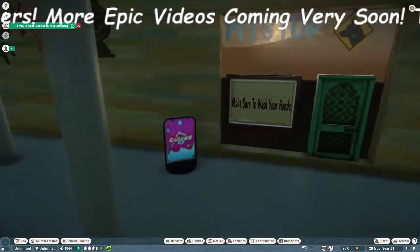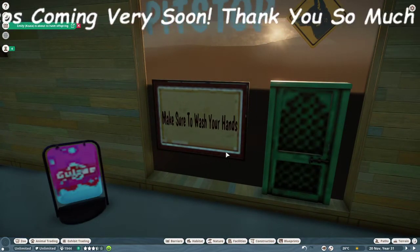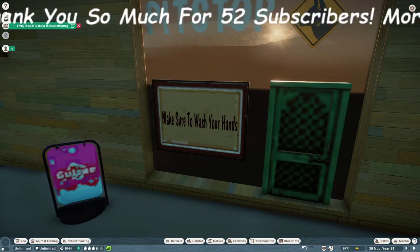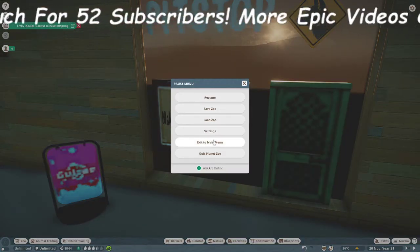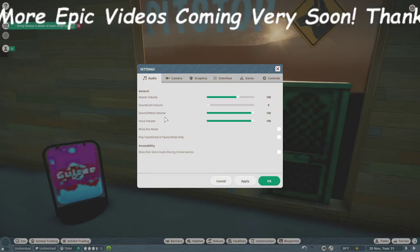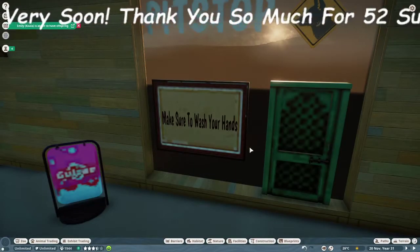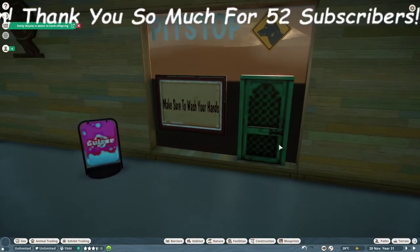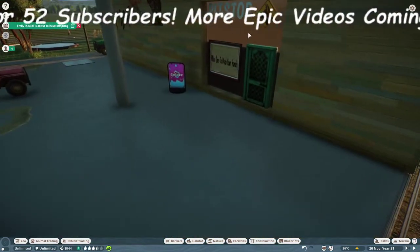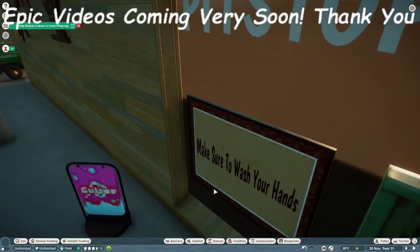They have a fair amount of space, and here we have the cool sign with the dingo on it. I've also put a little notice — it's a bit dark — but there's a cover to make sure to wash your hands on the glass. Because I don't have the best gaming PC it's a bit pixely, but it'll do. We don't have to go into detail.